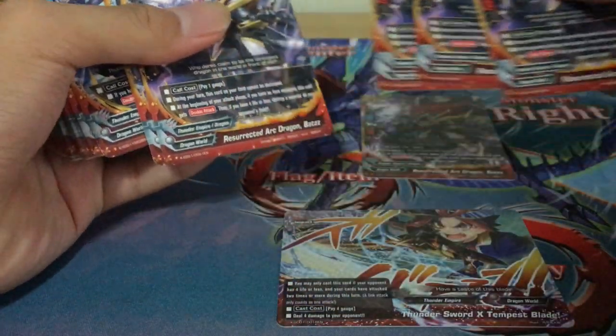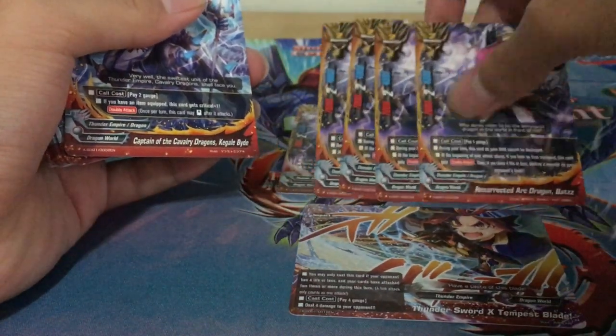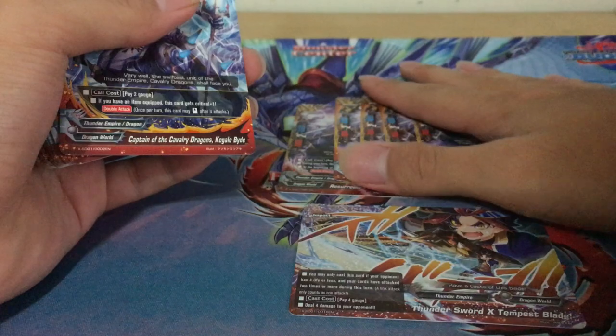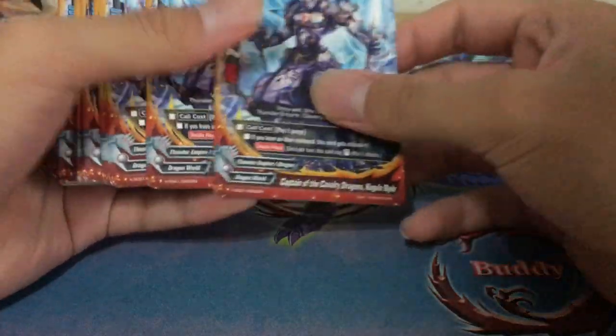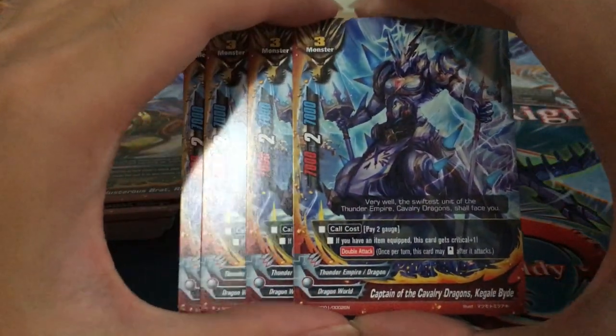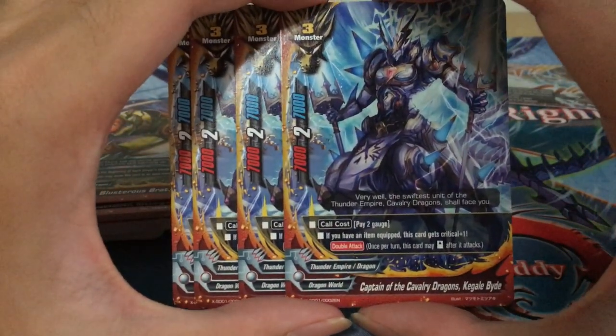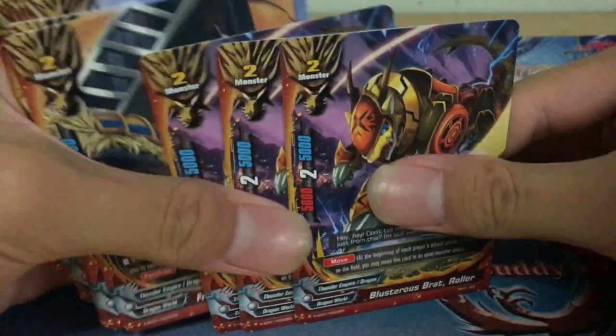Okay, so we have 3 copies, 4 copies — wow, Bushiro actually gives you 5 copies of something this time. 5 copies of that. 4 copies of this size 3 monster. If you have an item equipped, this card gets 1 crit and double attack. Nothing too special about that.